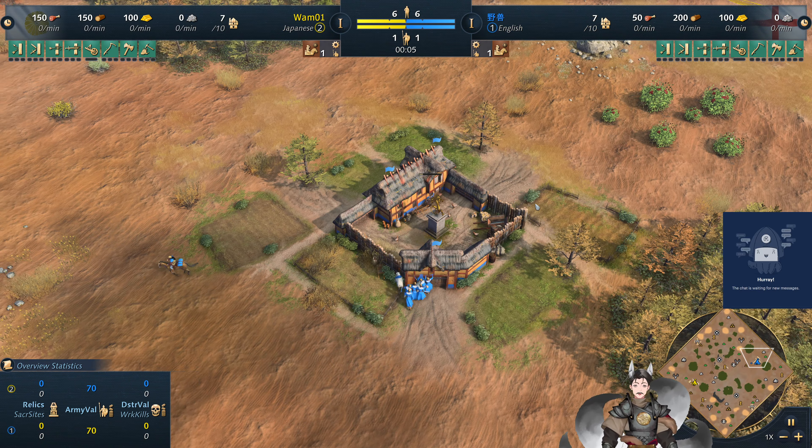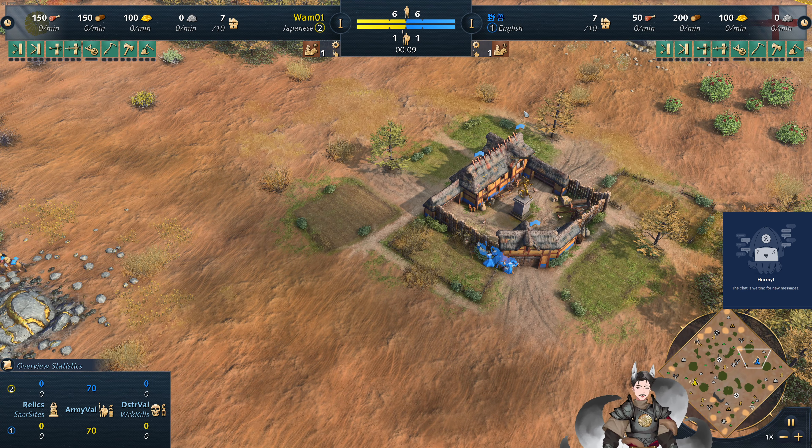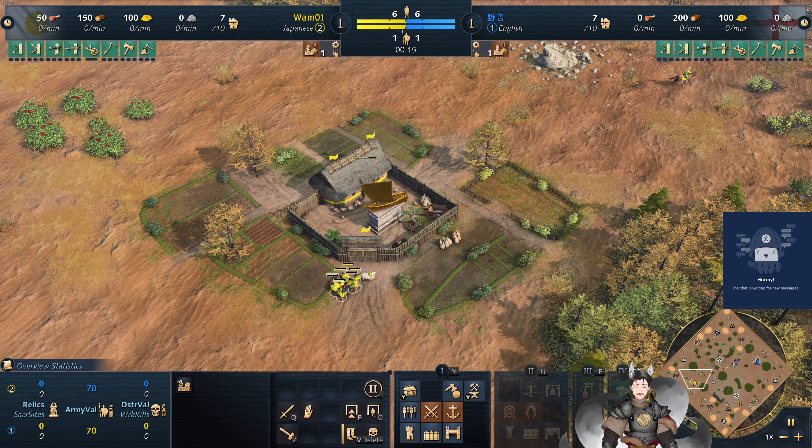Greetings everyone, Greg here with another H-4 replay. On the top right side is the blue English with a foreign name. On the bottom left side is the yellow Japanese with a score of 1-0-1.